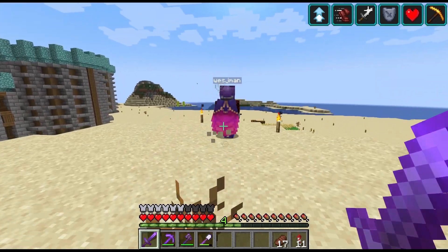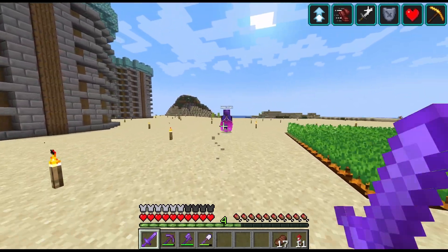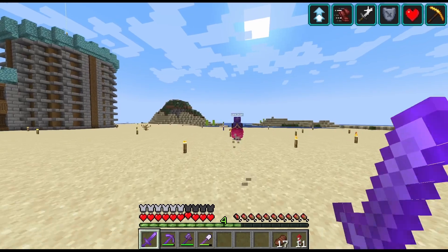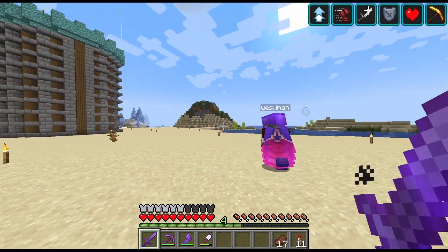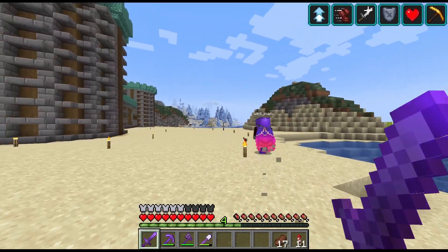When he came on the server, I asked him if he wanted to build his base at the stronghold. He said yeah — he didn't know what a stronghold was, it just sounded strong, so he said yes. And now he's like, 'I'm so glad I took this spot!'